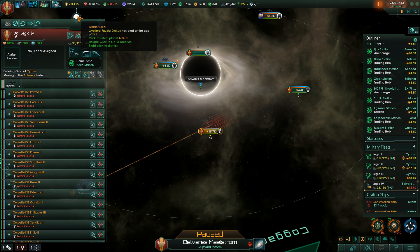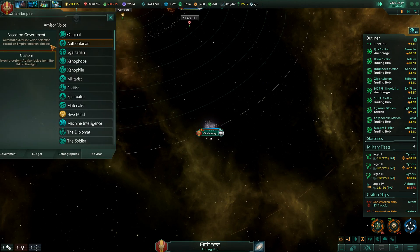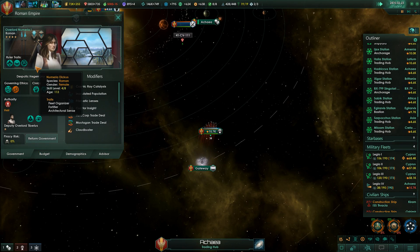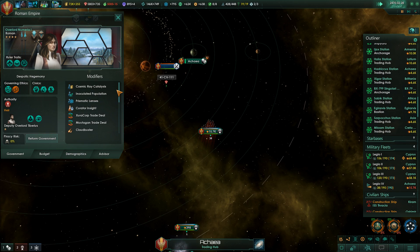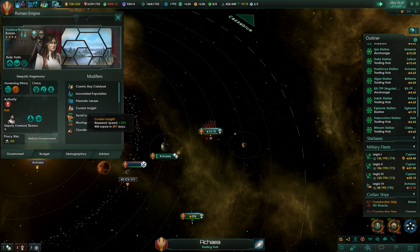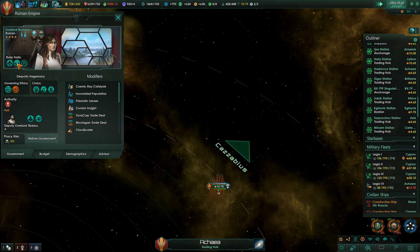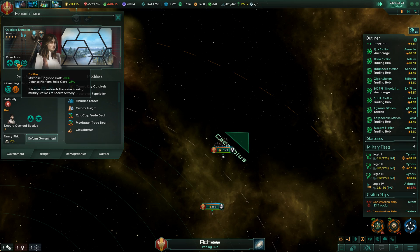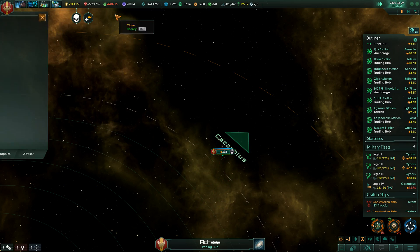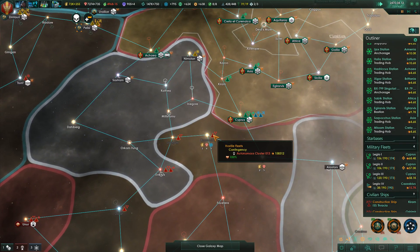Overlord Fausta Dickus, first, second of her name, died at the age of 140. Rest in peace. Who's our new overlord? Praise be! Overlord Numeria Dickus I, first of her name. Fleet Naval Capacity plus 15% — I like this girl. Starbase upgrade costs reduced, building costs reduced. Looks like we just got the right ruler at the right time.